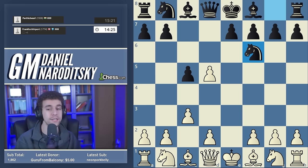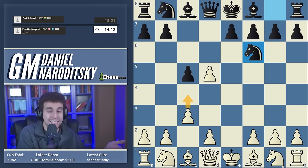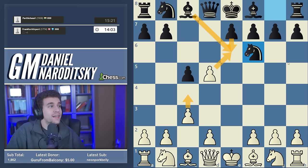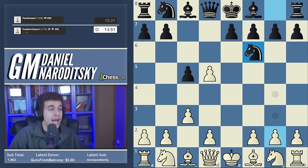Most people who play the Alpin don't really study this line — it falls through the cracks and black can definitely get an advantage if white doesn't handle this accurately. The point of Nf6 is to recapture with the knight, which is a more convenient way to recapture the pawn. The downside may appear to be that white has c4, but c4 is not a solution to white's problems because black responds with e6, and after the trade black gets total monopoly over the key central squares and full compensation for the pawn.